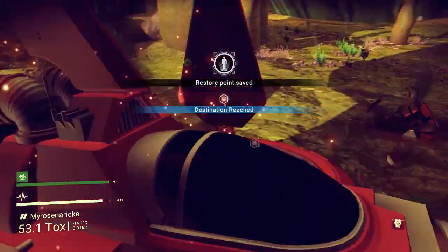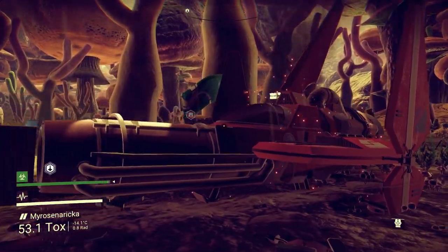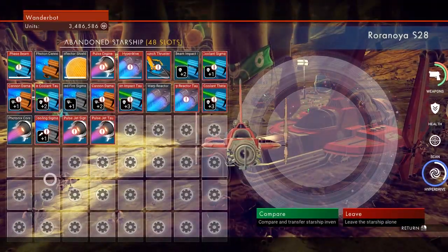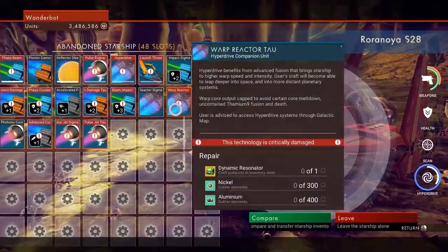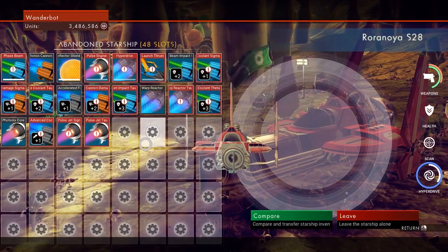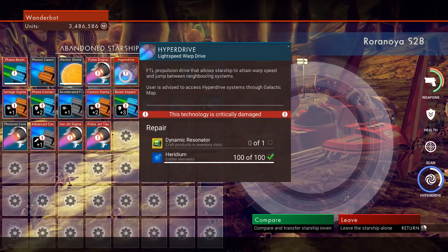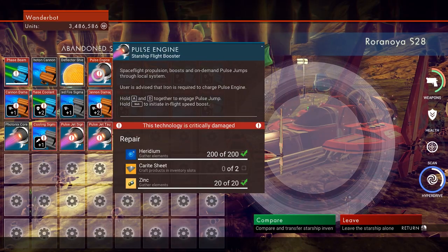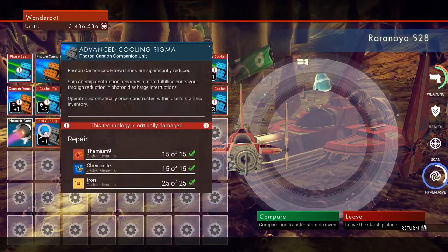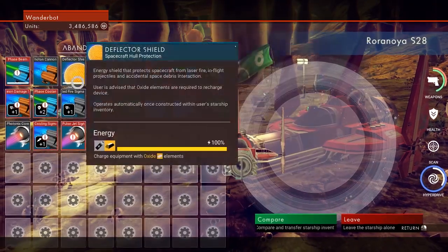This actually might be a ship worth switching to. Holy crap, look at this thing. Please have max slots. So it's got both — it's got a busted warp reactor Sigma and hyperdrive. This is going to be a bit of a pain to fix. But it actually doesn't look nearly as busted as I thought it was going to be. Some of these things we'll probably have to get rid of, though.